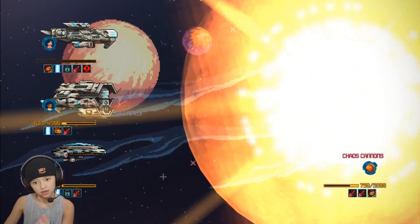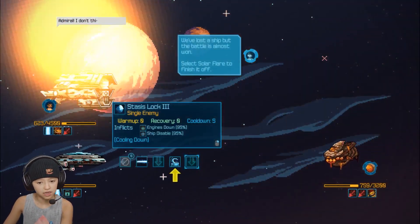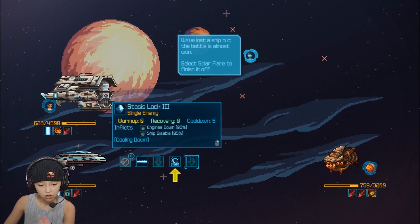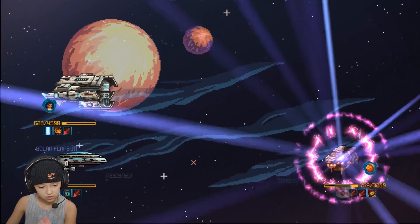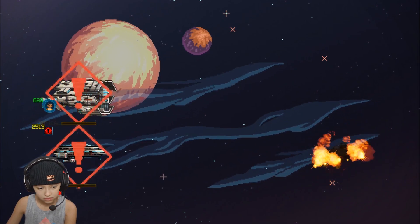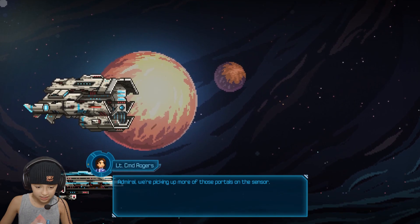This is interesting, Admiral — I don't think we've lost a ship, but the battle is almost won. Select solar flare to finish off. We've won, Admiral — we're picking up more of those portals on the sensor.